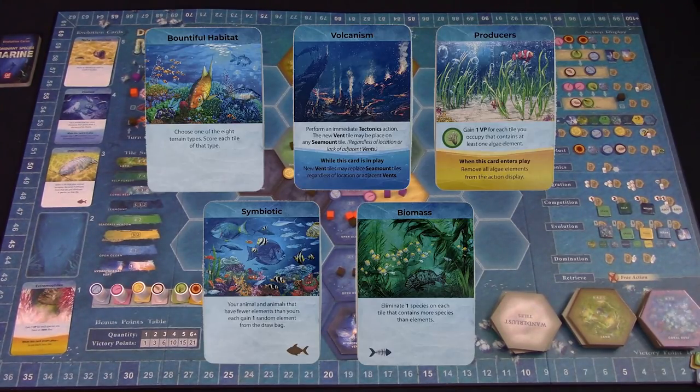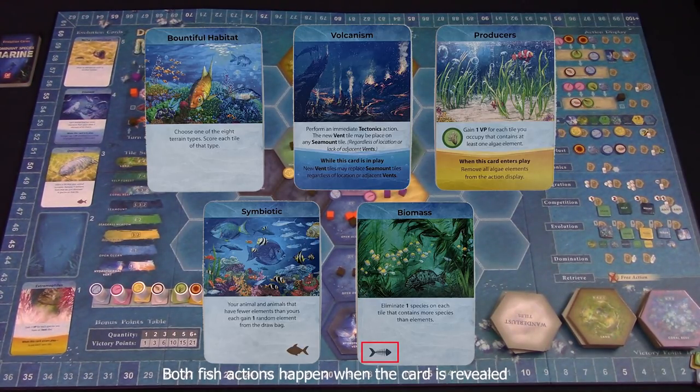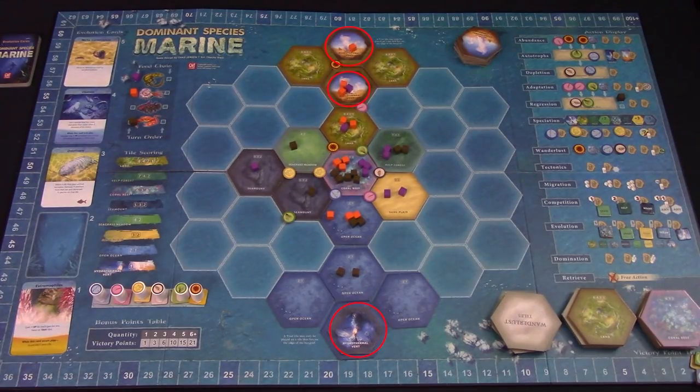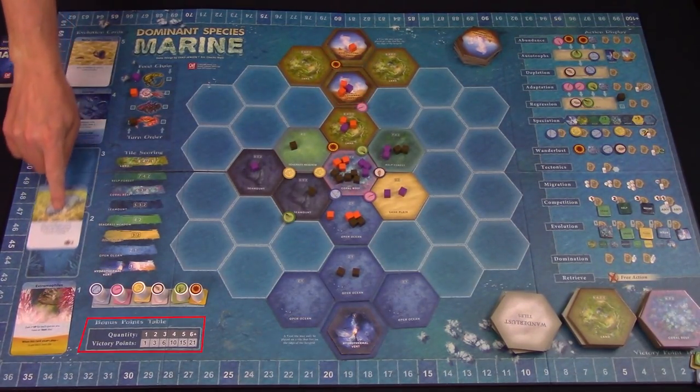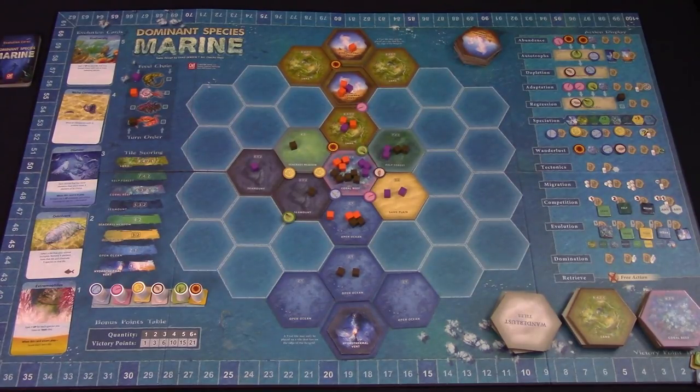Now let's have a quick look at the evolution cards. In the center is the action triggered when someone chooses it during evolution scoring. Gold section cards are only activated when that card is first drawn when refilling the evolution row. A dark blue section affects gameplay as long as it's in the evolution row. Fish bones means an extinction event — all players must check that their species can eat something on the terrain tile they occupy. If a species cannot eat, it is eliminated. A fat fish means a survival event happens — players see who has the most species on vent tiles, and that player scores bonus points based on how many vent tiles they are on.